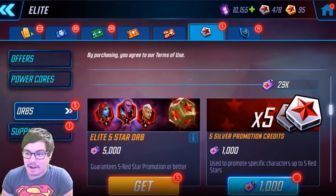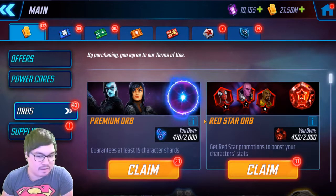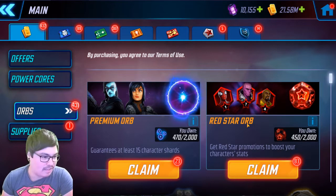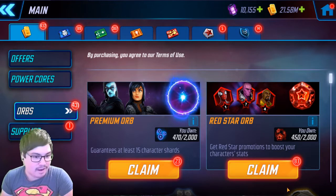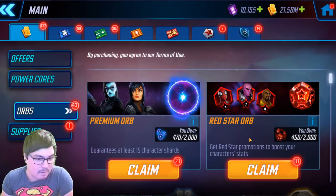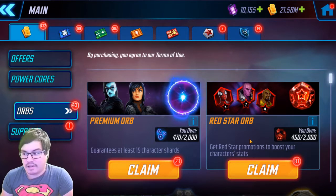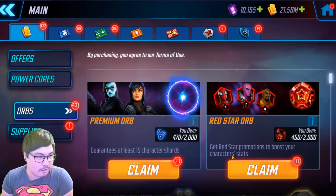My orbs just keep piling up and as much as I want to pull them, there's really no point — having a five is really great. I'm realistically not going to pull anything more than that out of these orbs, and that's crazy luck actually. It's unfortunate it wasn't higher, but five is really good. These are going to keep stacking up until Electro, who's probably next, so we'll have a lot of red stars to pull pretty soon.